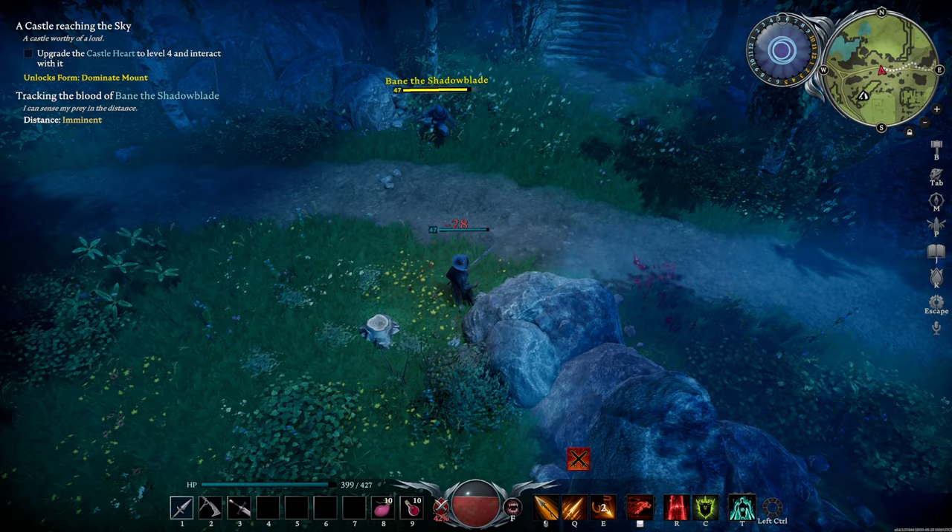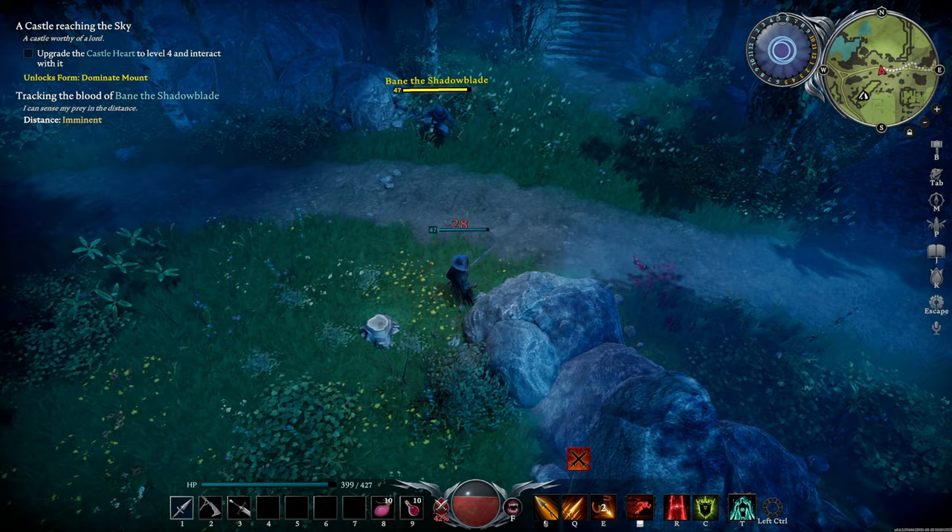If he dashes, he'll throw three darts at you. If he glows purple, he's about to do a spin attack.